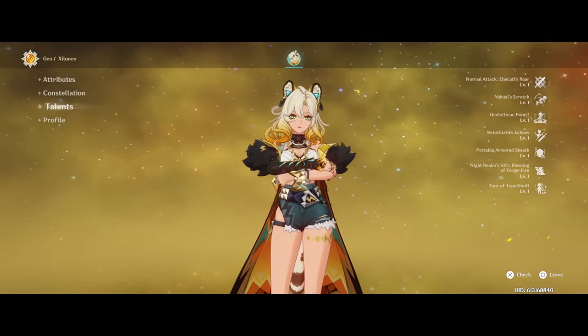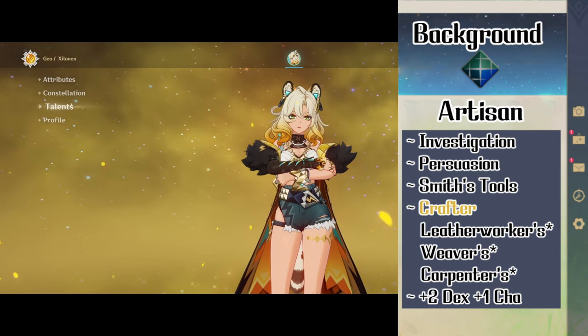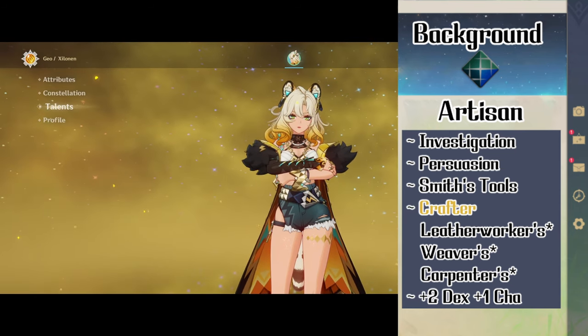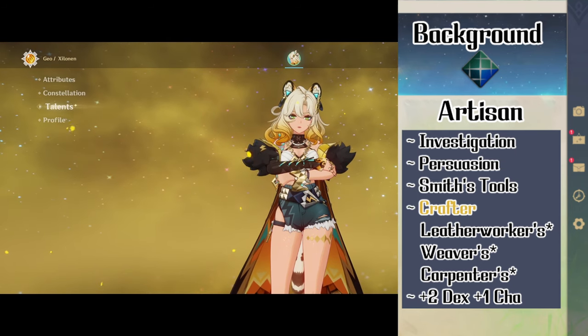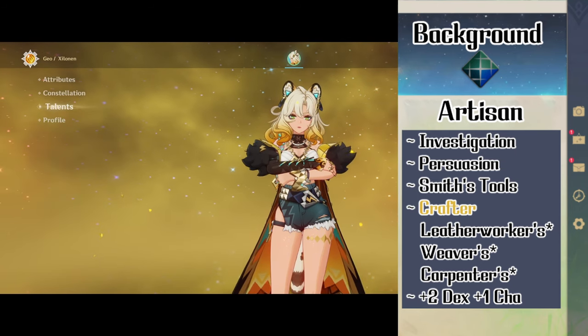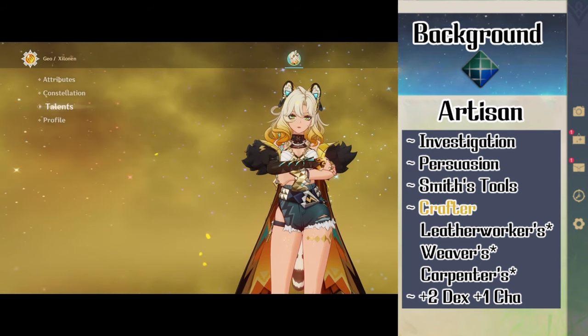Next is Shilonen's background which is artisan. She gets proficiency with investigation, persuasion and smith's tools. Then she gets the origin feat crafter which gives her a table of fast crafts and the tool proficiencies of leather workers, weavers and carpenters. She finishes with a plus two to dexterity and a plus one to charisma.